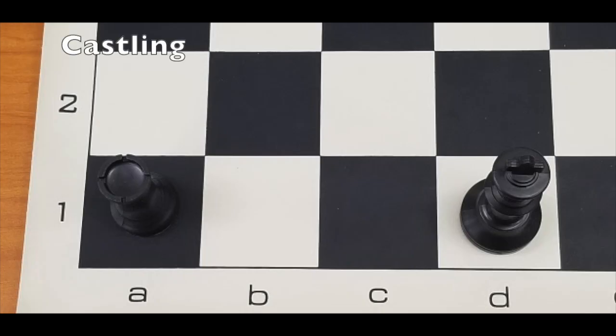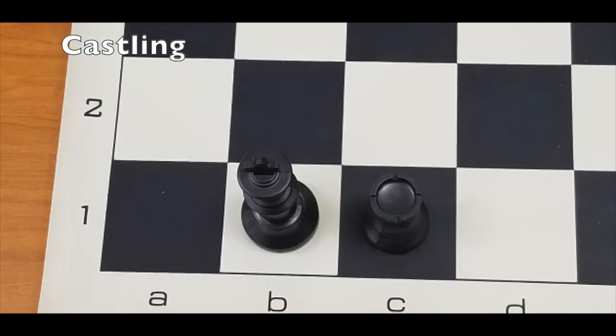Castling requires you to have not yet moved either your king or rook. If you wish to castle, you must have moved the bishop and knight out of the way. Next, your king moves two spaces, and the rook will be placed on the other side of the king.